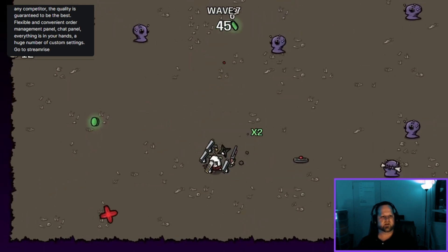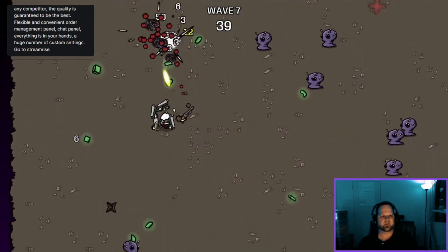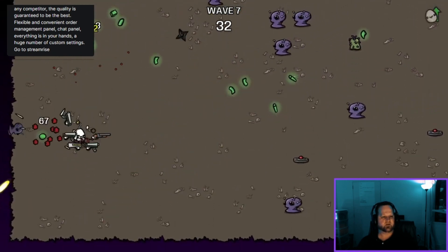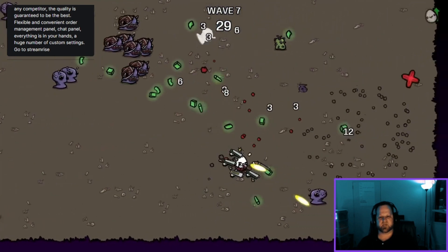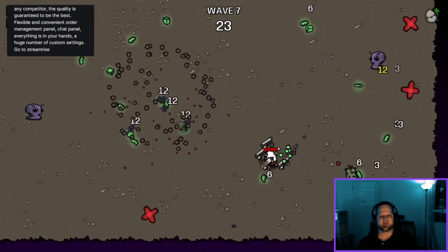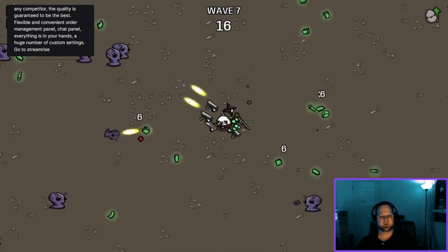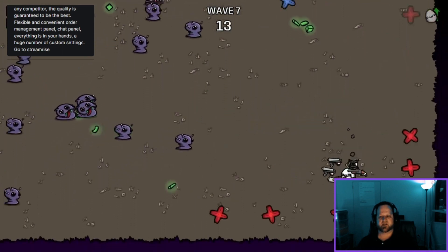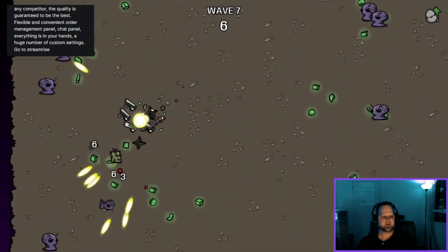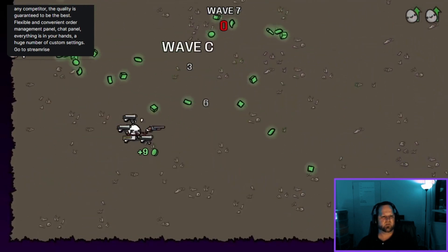Still looking for that chain option — you don't get those too often, you've got to take advantage of it. Basically you're shooting stuff up, it's like an arcade game. You're building up your guard's level, getting more weapons, and if you die it's game over — there's no extra lives from what I've seen. You just got to keep going and hold up your character and weapon strength. It's getting a lot more guards now — we're only at wave seven but the spawn rate is quicker.